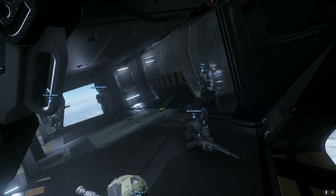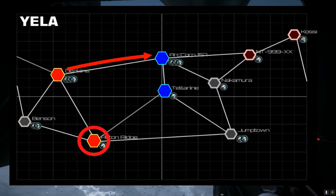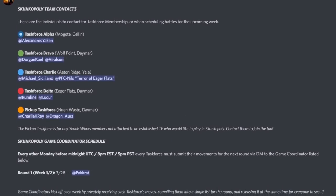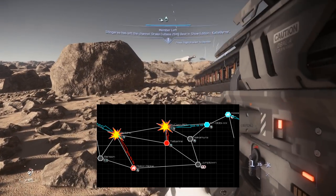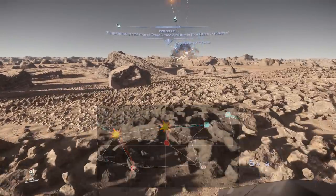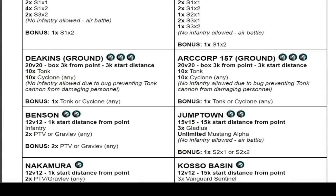Task forces have two moves to submit each week, and these can be used to attack or to bolster a location. All moves are submitted to an independent game coordinator, so no task force knows of another's moves until all moves are posted. Attacking another team's territory, or if two teams try to move into the same empty territory, results in a battle. Locations were given specific battle conditions — some all air, some ground and so on.